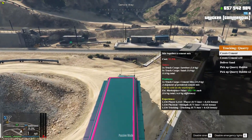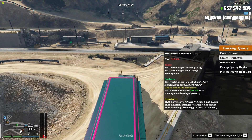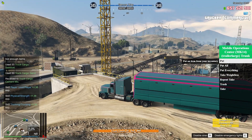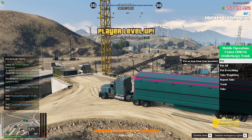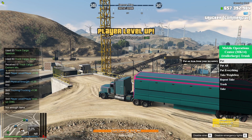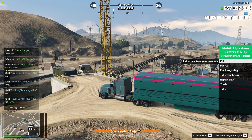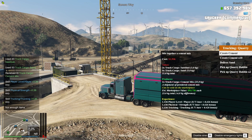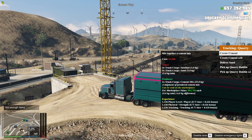Okay, here we are at the quarry. What you are going to do is right here create cement mix — just click that and sit and wait for it to make the cement mix. Once you have this cement mix made, store it wherever you are storing everything. We will move on to the next step, which is probably the longest step out of all of this — it just takes the most work.